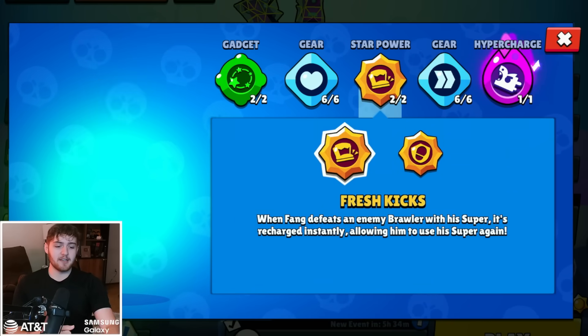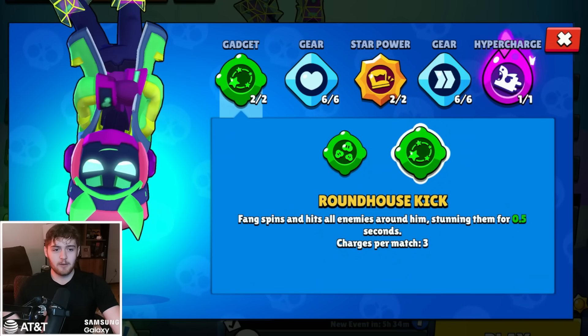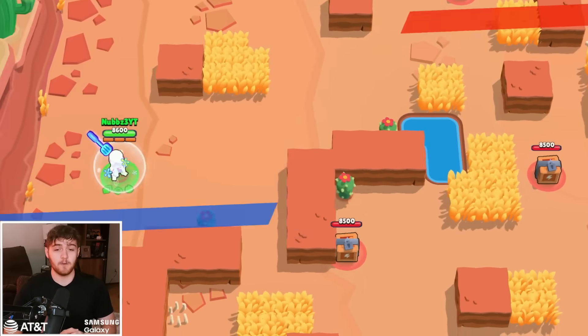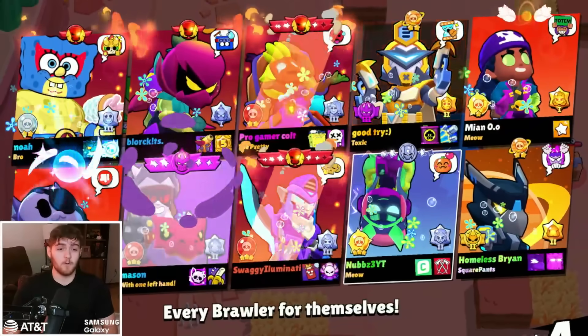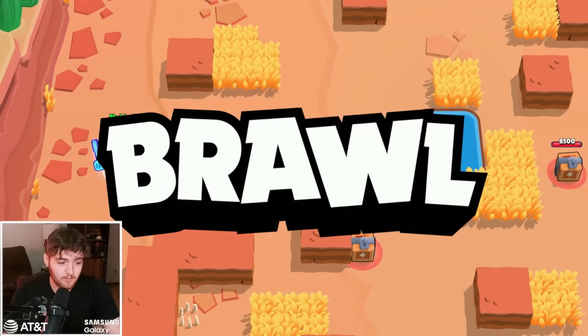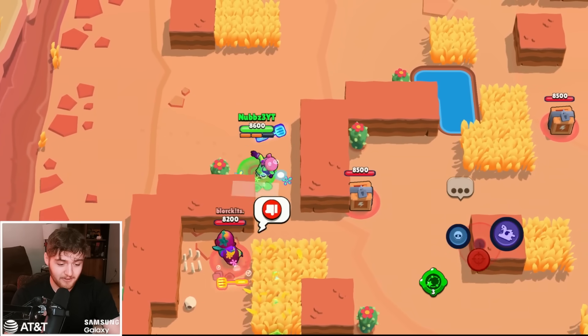We have Fresh Kicks and Roundhouse Kick, which is probably the most aggressive combo you can get in this build. Ladies and gentlemen, no horsing around anymore. From here on out, we get nothing but big massive Ws. Hopefully. I honestly do not know what to expect with the event, even after the first few games.